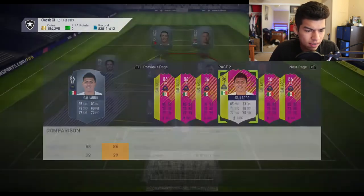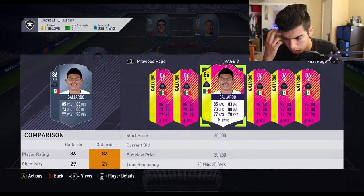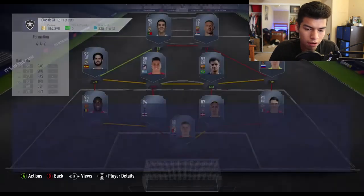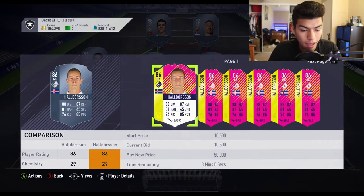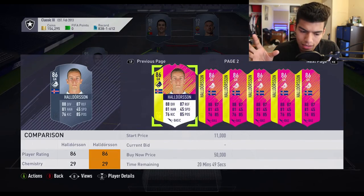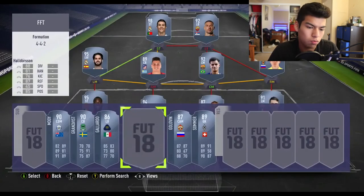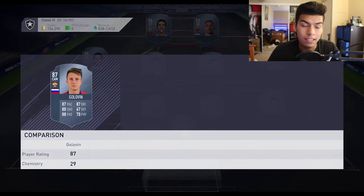Guillardo played very very well for Mexico against Germany — impressive from this young player who's 23 years old. His card is around 22,000 coins, not the greatest card stats-wise but he performed well in that win. Then we have Halldorsson, the Iceland goalkeeper from the Allsvenskan league, at 20,000 coins. He's six-foot-four and played very well in Iceland's draw against Argentina, but not many people will use him.